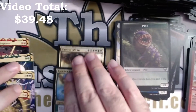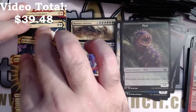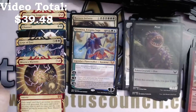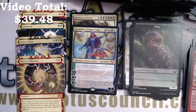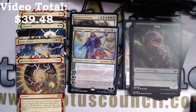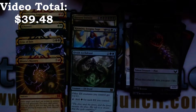Ouch, that box hurt on the mythics for sure. That's what it was — those six. Could have done better on the mythics there. Did get that really sweet Elf — the Elvish Archdruid — that'll definitely go into Elves.